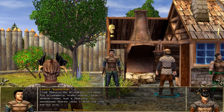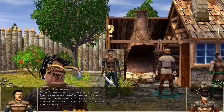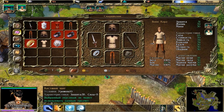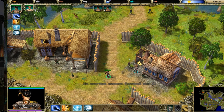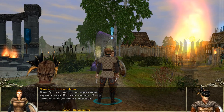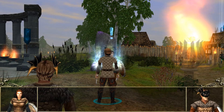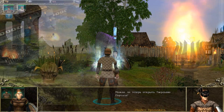Рыбак даёт задание разобраться с гоблинами на другом берегу, которые мешают ему рыбачить — это тот самый рыбий вор, которого мы уже наказали. Повторно говорим с рыбаком, он благодарит нас и просит отнести рыбу местному кузнецу. Мы великодушно соглашаемся, выполняем просьбу и получаем костяной щит. Попутно спрашиваем кузнеца о древнем топорике, который был у вожака разбойников, — меняем его на оружие по душе или на деньги.